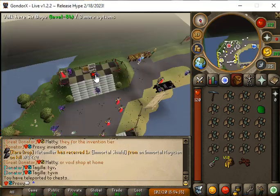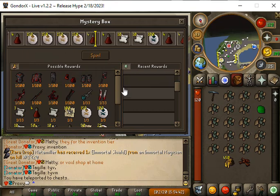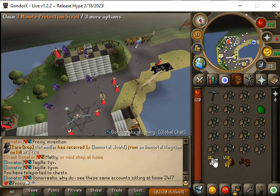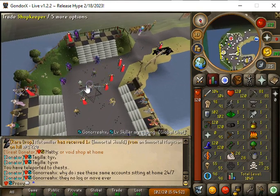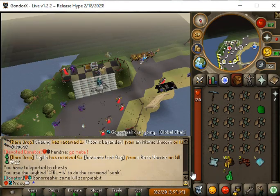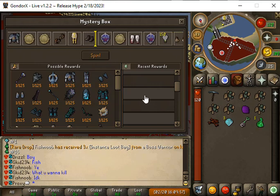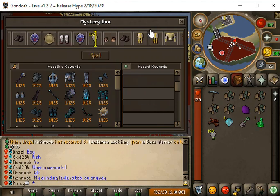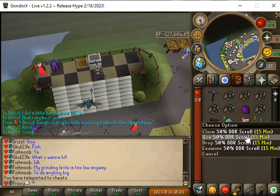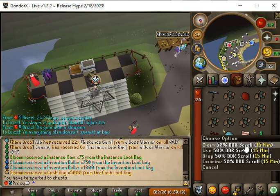We're gonna use a destruction key and get a blood box — see if we can get anything good. We get 10 three-minute protection scrolls, which will definitely last a while stacked up. We're trying to get 98 mining so we can do the blood rock. We use another key and get a 50% DDR scroll.